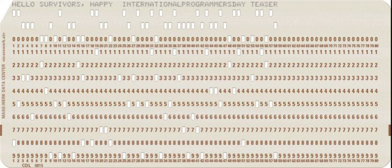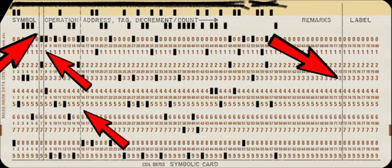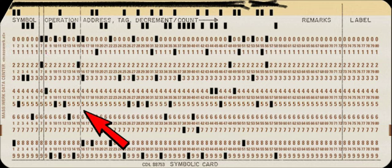It seems like it could just be that, but I just didn't think so. Two things stood out to me: why add "teaser" in the translation, and why the field lines on the card when it's just a message? And why is one field line different?